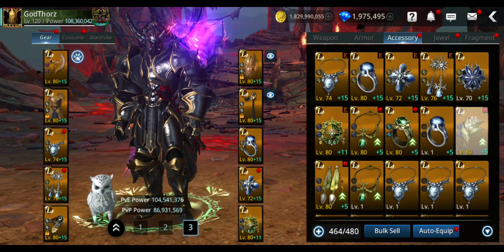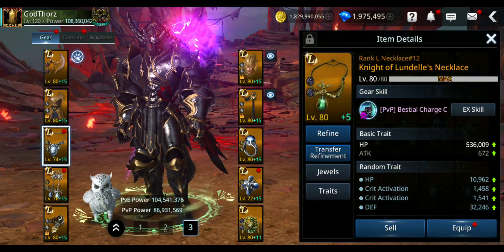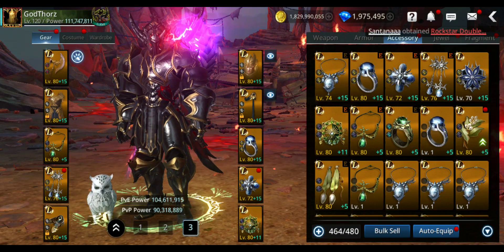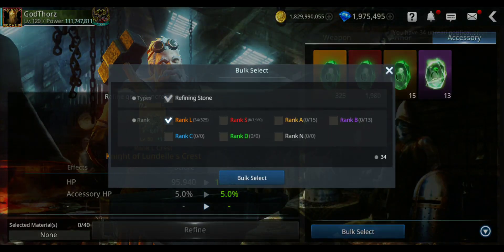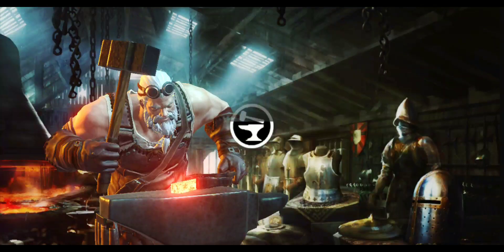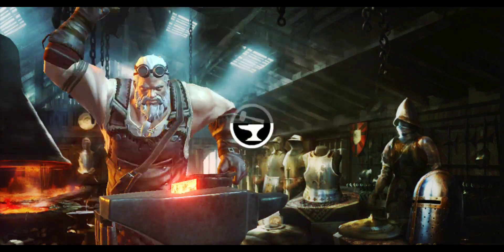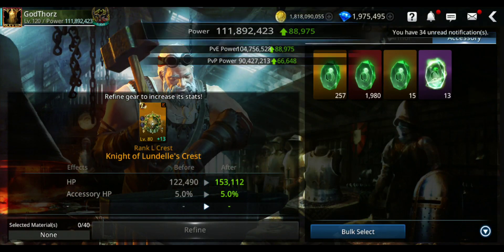I'm using the Roo'Dell crest and necklace — 111 million now. Let's refine this one to plus 15. Let's see if all these tricks and things I'm gonna do will help me get close to 120 million or more.